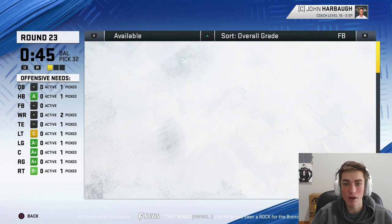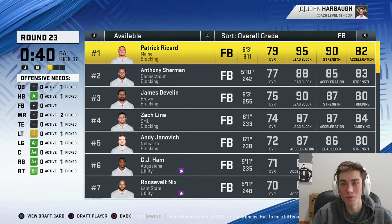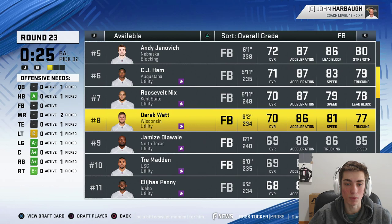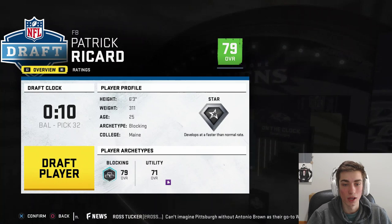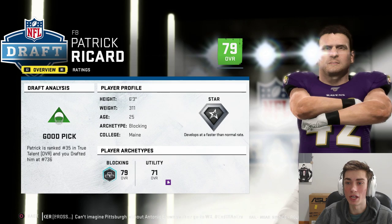Let's go ahead and take a fullback and end this. Patrick Ricard is here — an interesting player who played some defensive tackle at Maine and even sometimes for the Ravens. Do we bring him back? Let's go Patrick Ricard — he's gigantic. He's a 311-pound fullback. 95 lead block, 90 strength. Not exactly the fastest, isn't going to do too much as a runner, but as a pure blocker, let's stick him in I-form. Just have Saquon Barkley run behind 311 pounds of beast coming up the middle. But that is going to do it for this fantasy draft.